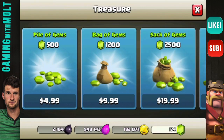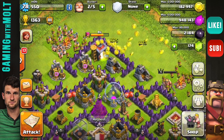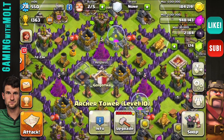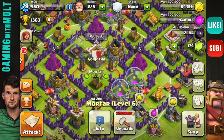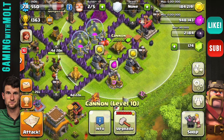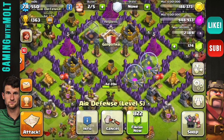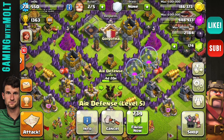We have all maxed out archer towers now — all level 10 archer towers. We got all level 6 wizards, all level 6 mortars, all level 10 cannons, and we're working on our air defenses. Our last two are upgrading right now.